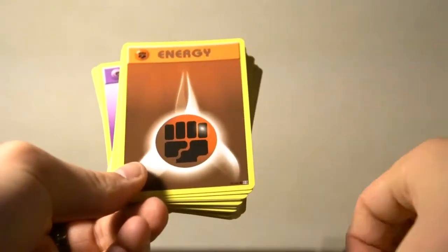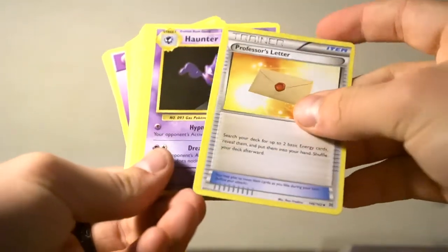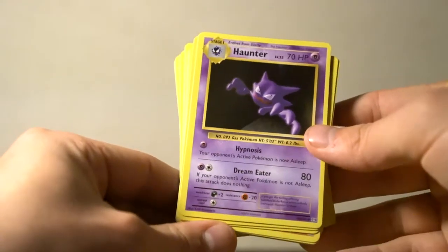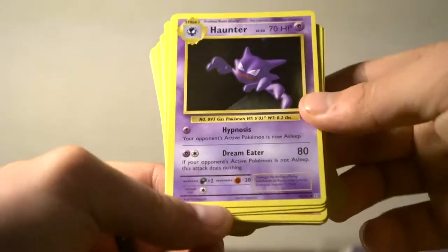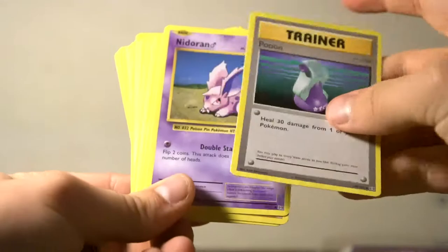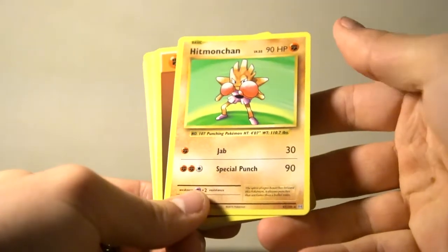A New School Tierno — I did not expect to see a New School card in there. And then the Professor's Letter, which lets you search your deck for two basics. Haunter: the other active Pokemon is now asleep, and Dream Eater — if the defending Pokemon is asleep it does nothing. Okay, that's an interesting card. Potion. Nidoran again. Hitmonchan is just a basic 30 to 90 — that's not bad.